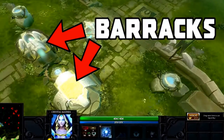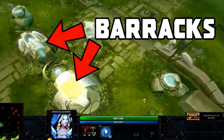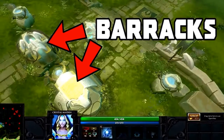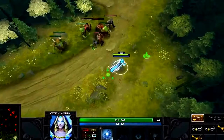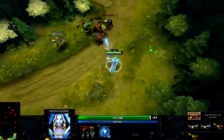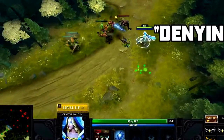Each base also has two barracks in every lane, a melee and a ranged barracks. Destroying an enemy's melee barracks will make all melee creeps for your team in that lane permanently stronger and they will drop less gold when killed. The same goes for the ranged barracks and the ranged creeps. In addition to getting the killing blow on enemy creeps, you can also finish off your own wounded creeps, which is called denying. Denying an allied creep reduces the experience nearby enemies gain from its death.